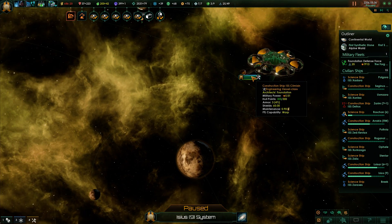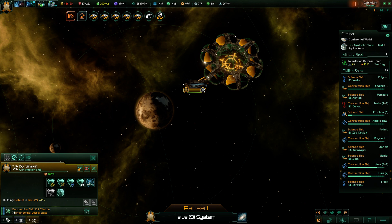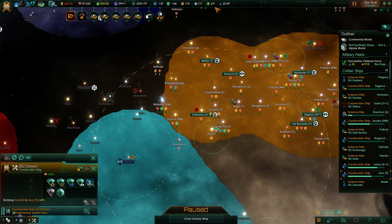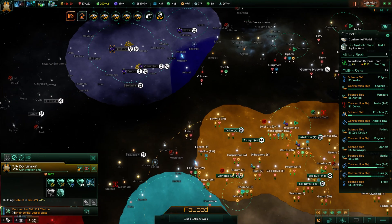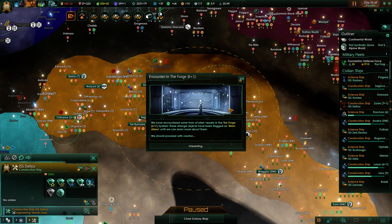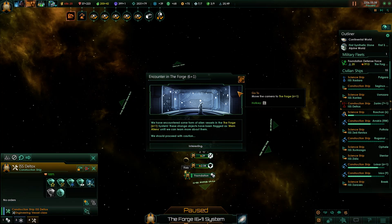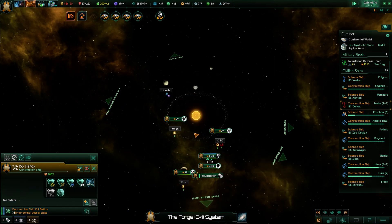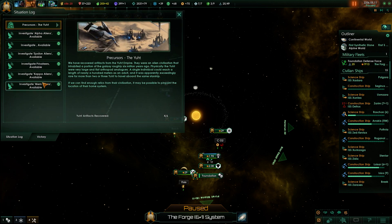We're getting two-thirds finished with our first habitat and already starting a second one in the Esmic system — I just sent the construction ship over there. My plan is to update... oh, we've encountered some form of alien life in the Forge system. Aliens, yeah. I'm not going to research these guys — although actually it'll give me more influence now, and research is rather cheap.